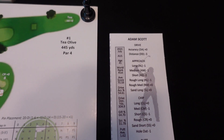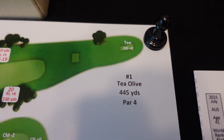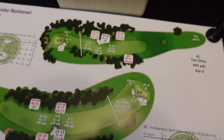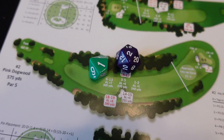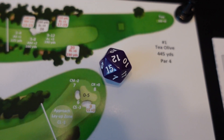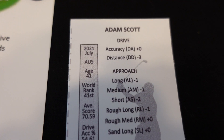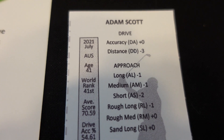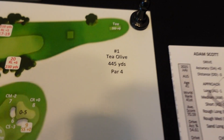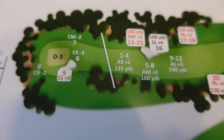On every shot you're going to look at the course rating, then the player rating, and add or subtract that to your die roll — either a 20-sided die or a 10-sided die. On a drive we're rolling a 20-sided die. We factor in the tee shot, which is zero, and the drive distance, which is a minus three. So whatever I roll, I'm subtracting three.